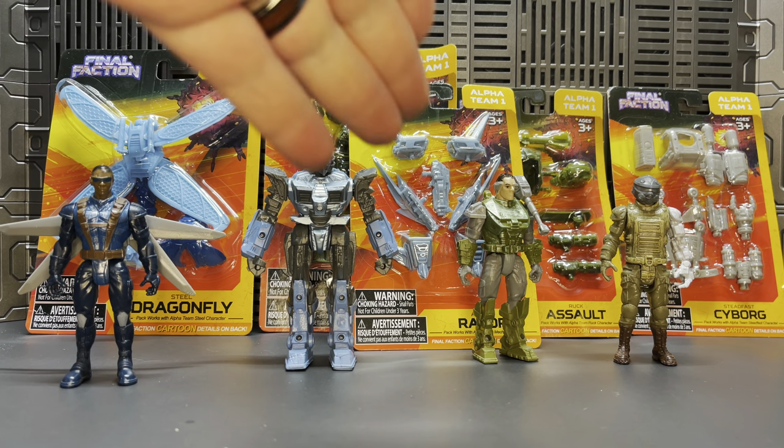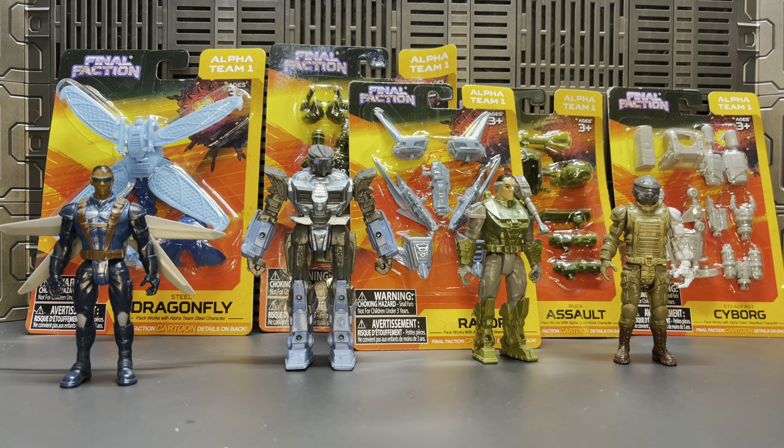We have the Dragonfly set intended to go with Steel — he's already falling over with excitement. We have one set for the ACRM mech unit, but we have two specific weapons and armor accessory packs for Mr. Ruck — definitely one of my favorite characters. And of course, the triumphant leader of Final Faction himself, Mr. Steadfast, gets his very own weapons pack. Let us put the characters aside and bring them in one by one with their respective weapons packs.